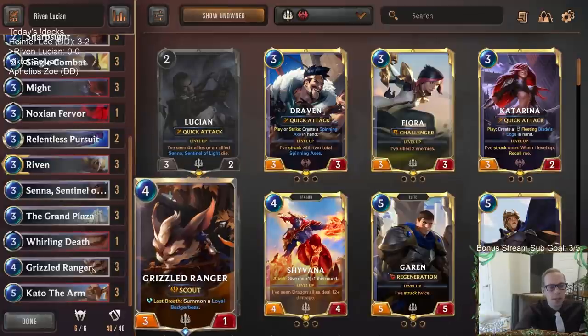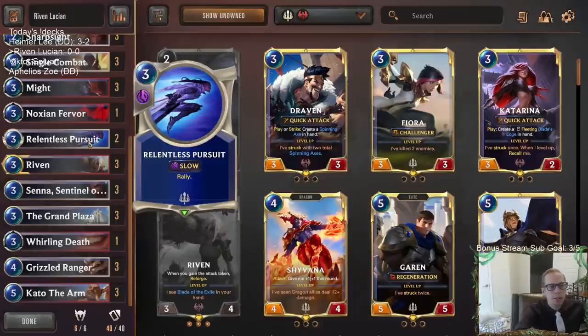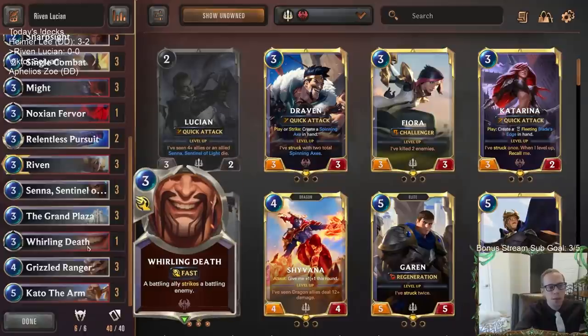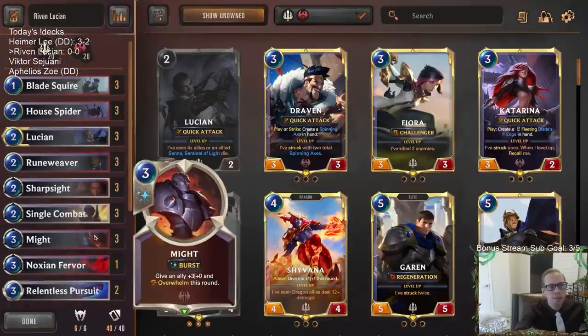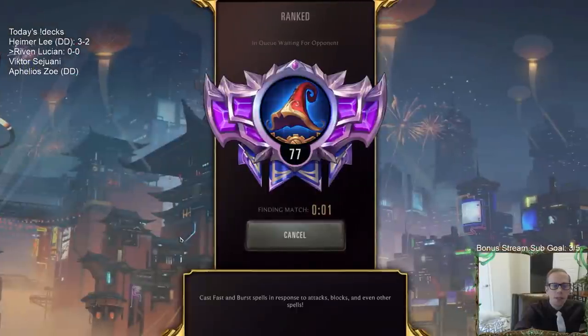We have Whirling Death so a battling ally can strike a battling enemy — if they have a large blocker, Whirling Death plus Overwhelm works out well for getting Nexus damage in. That's our deck. We're not trying to play a long game; we don't have tons of card advantage. We're just going to try to cheese out some wins.